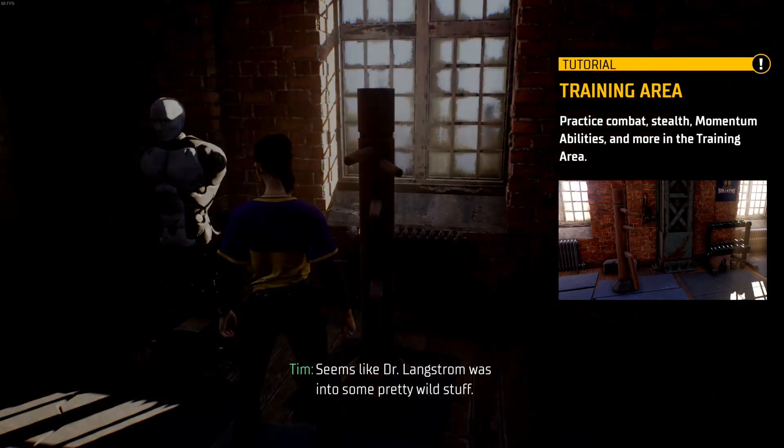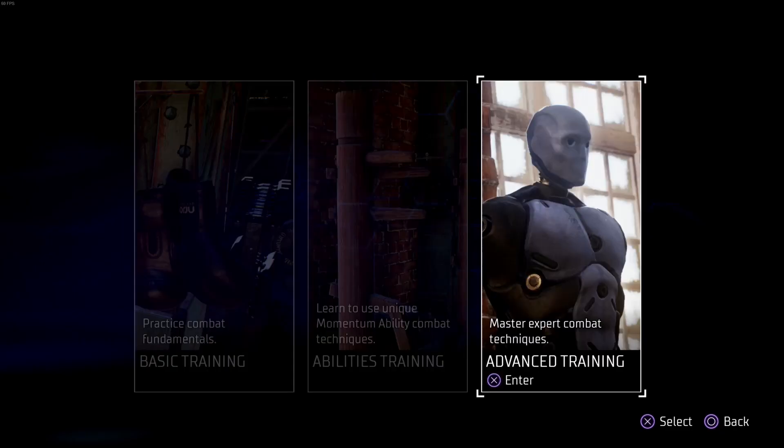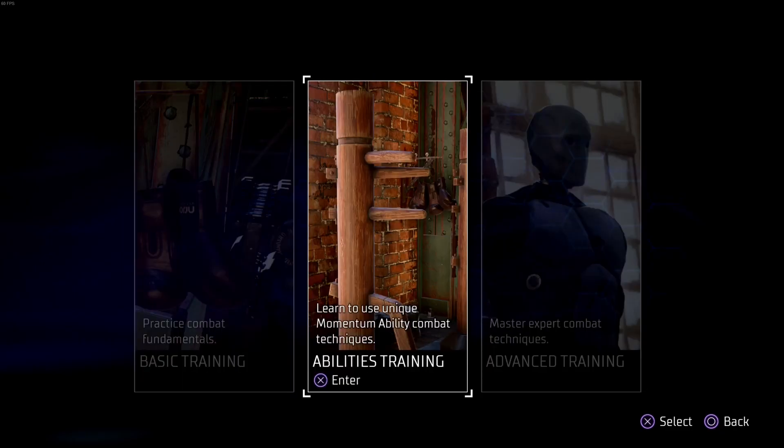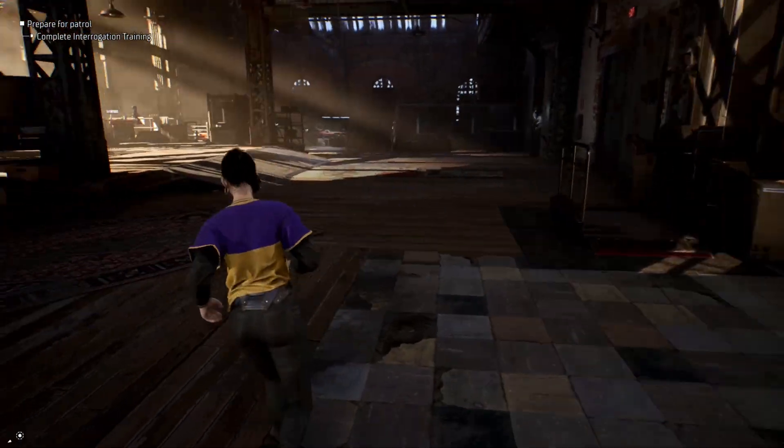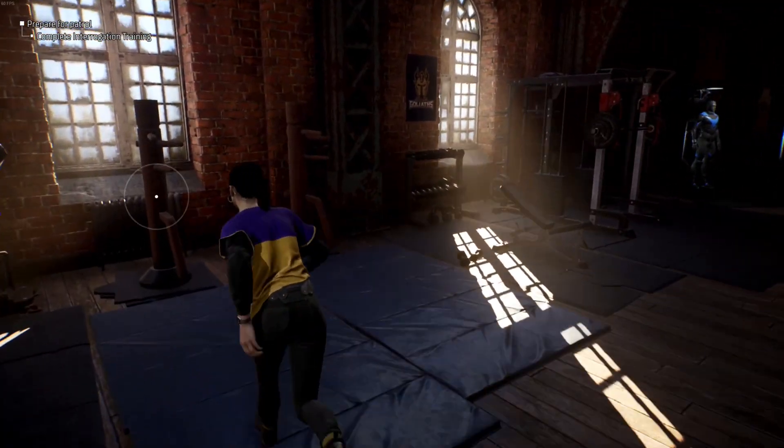Our first tip is to do the training and tutorials in the belfry. It's important that you understand mechanics like momentum and hit timing, but even if you've already mastered all of this, you need to at least finish the advanced training time strike tutorial in order to take a step towards earning knighthood.